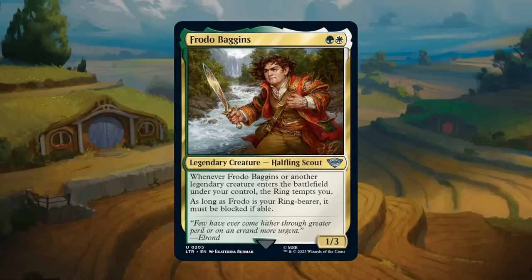Frodo Baggins: a green and a white for a 1/3 legendary halfling scout at uncommon. Whenever Frodo or another legendary enters the battlefield under your control, the ring tempts you. As long as Frodo is your ring bearer, it must be blocked if able — a strange combination, since the ring bearer ability normally lets it attack past creatures, but then Frodo forces blocks. Mainly we focus on the ring temptation trigger, which scales nicely if you can trigger it several times. A 2-mana 1/3 is an excellent ring bearer. Frodo gets a B.